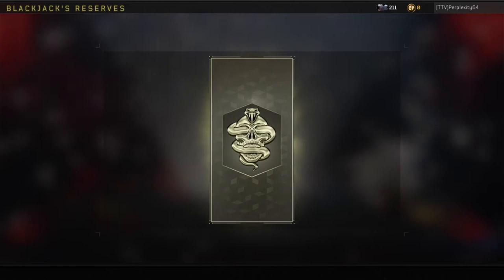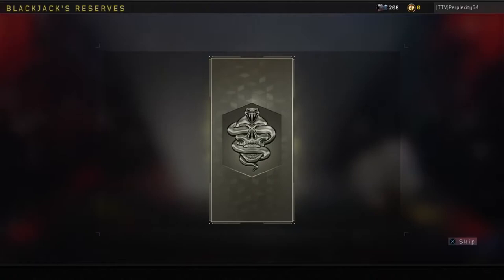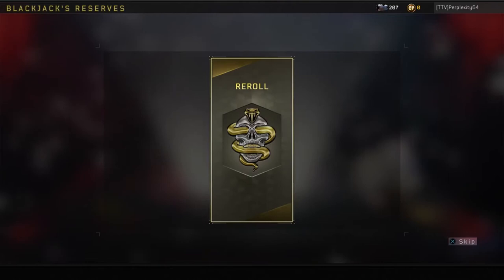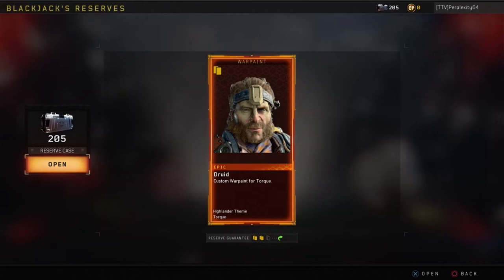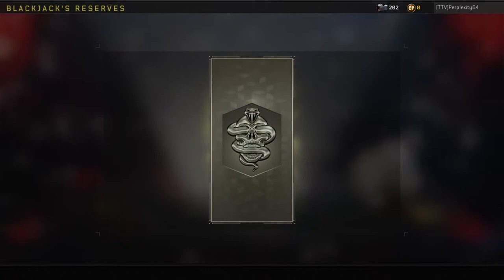Epic Street Race camo for ICR-7 re-rolls into a rare outfit for Battery. Another epic Street Race camo for Stryfe. Oh, we got the Druid custom Warpaint for Tork — that's gonna match the outfit that I got. We're getting a lot of epic outfits and Warpaints for Tork. Crazy, guys.